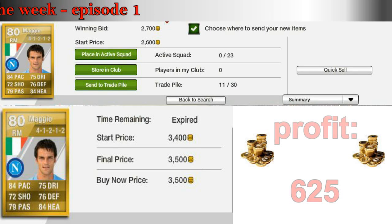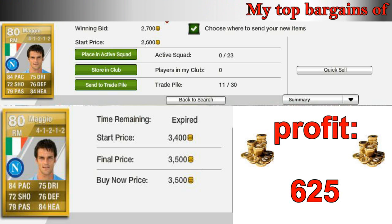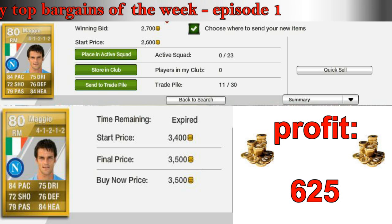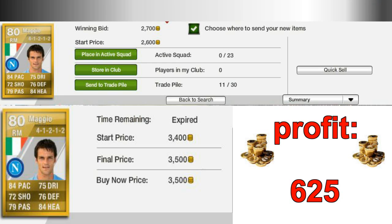On 4th place this week, Maggio plays for Napoli in the Serie A and is from Italy. He's a right midfielder and 80-rated in this game. His greatest strength, as in FIFA 11, is his pace — 84 here, whereas in FIFA 11 I believe it was like 90 or something. But 84 is pretty good. Like Cambiasso, he's very balanced and he's got 84 in heading, which is quite incredible for a wide midfielder. He has good passing and solid dribbling overall. If you're going for a Serie A squad or an Italy squad then Maggio is a good choice.